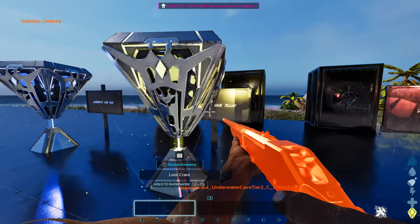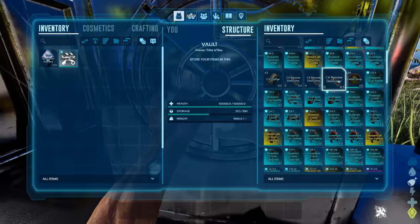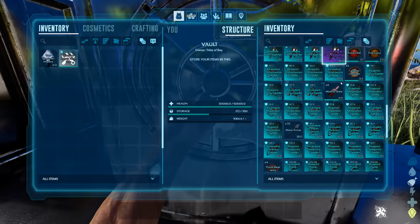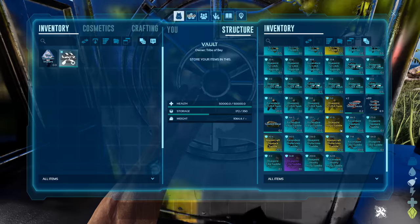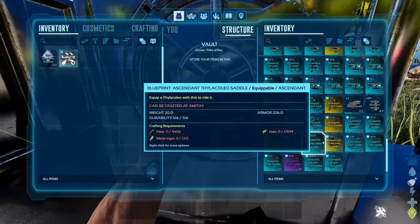Underwater cave tier 2, the yellow crate — I kind of expect the same loot from all of these. It is looking more of the same: flak armor, weapons, paracer platforms, pump action shotguns, more stego saddles, phiomia saddles, scuba gear. That's honestly pretty much the same as the blue crate.